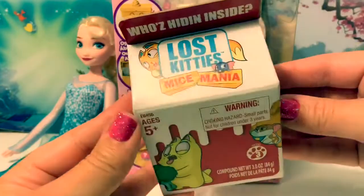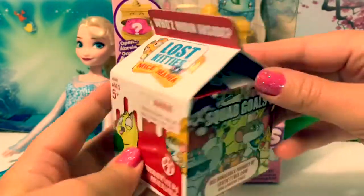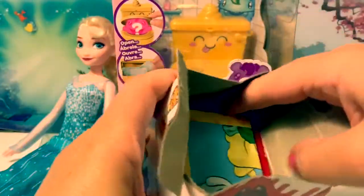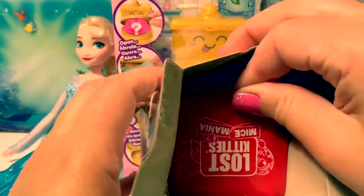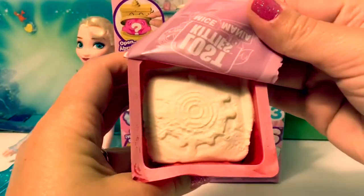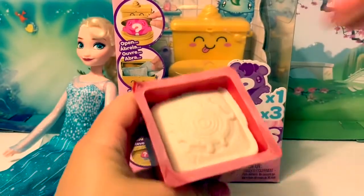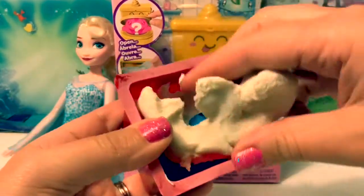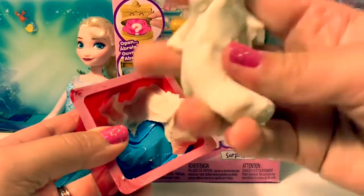Now for the Lost Kitty. Who's hiding inside? Here's the Collector's Guide. Ooh, here's White Doe. This doe feels really nice — fun to play with.